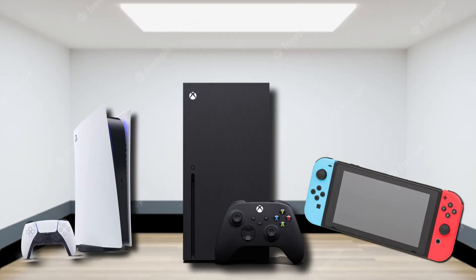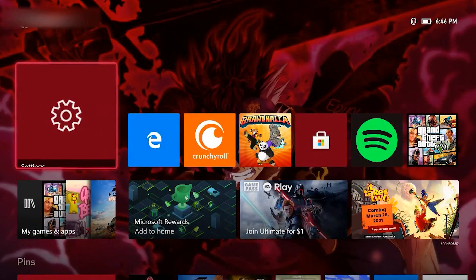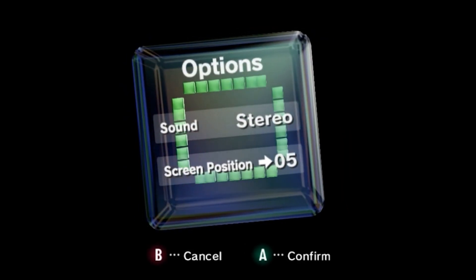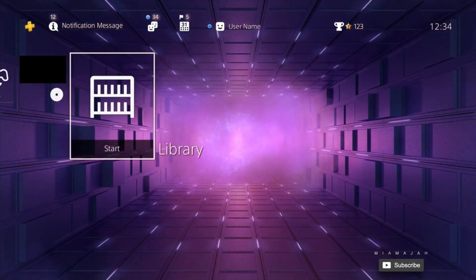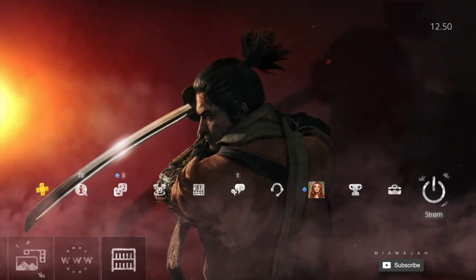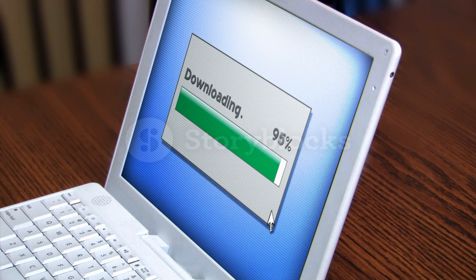Gaming consoles also have UI, giving the ability to customize some of the features, with some older consoles not having this feature. The PlayStation has many dynamic themes, switching the background, fonts, and icons of the UI. Even downloading a program to run on your computer, you can change the icon on your desktop.